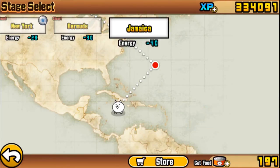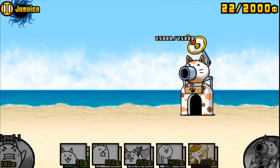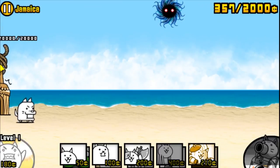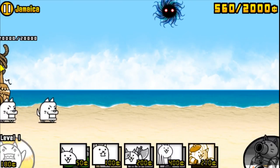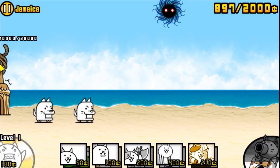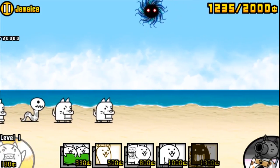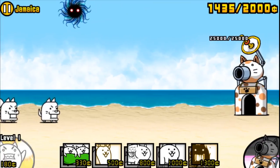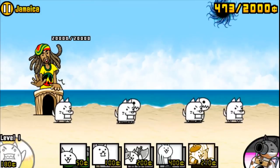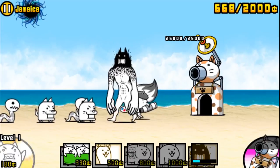We are starting things off in Jamaica. Let's click on attack and let's do this. I'm just going to destroy Jamaica — I know that for a fact because I have my mythical titan cat, my giraffe cat, and my artist cat, and they are all really, really powerful. Maybe I upgraded too early. I just destroy everything now in a matter of seconds.